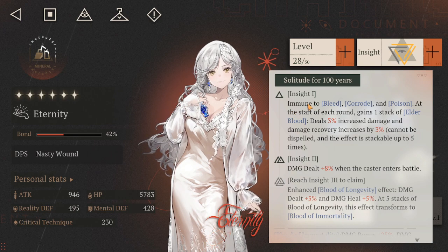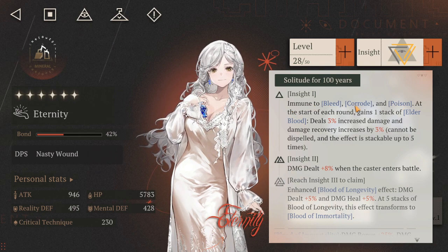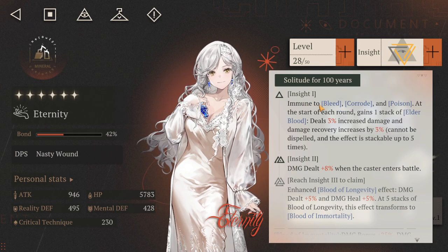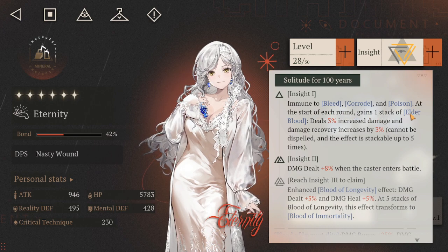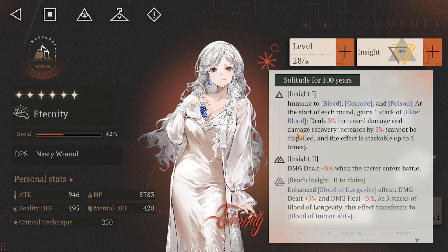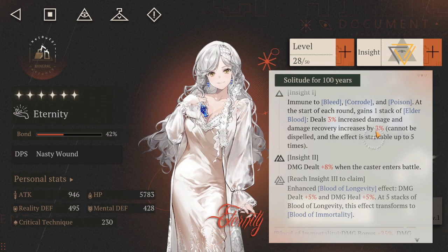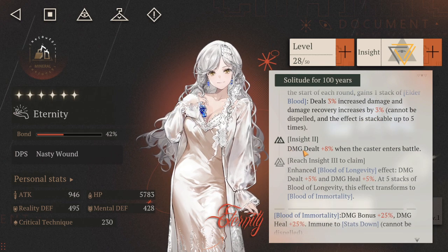At Insight 1, she is immune to bleed, corrode, and poison — already phenomenal given how people like to use her. At the start of each round she gains one stack of Elder Blood, which gives 3% increased damage and 3% damage recovery. It cannot be dispelled and stacks up to five times for a total of 15%.